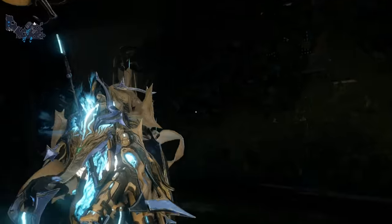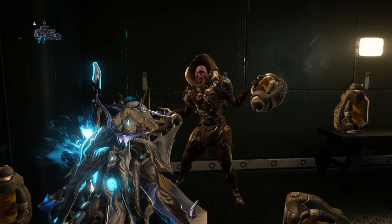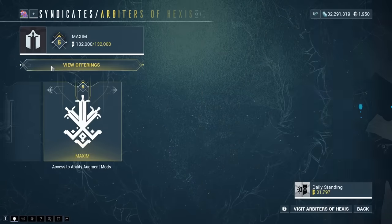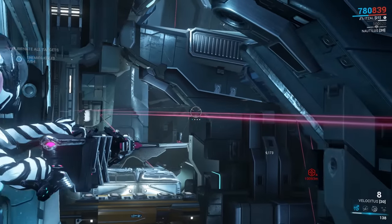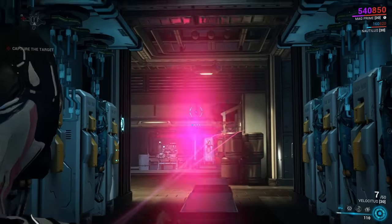From the spawn in Iron Wake, if you go left and enter an obscured vent, you'll encounter the one and only Grokdrul Ghoul — he doesn't really do anything, but he's a cool guy. If you interact with the Syndicate console in your Orbiter, you get an option to fast travel to various Syndicates as well as characters like Teshin and Simaris. The projectiles fired by Velocitus will ricochet off surfaces in Archwing but possess no such trait on the ground.